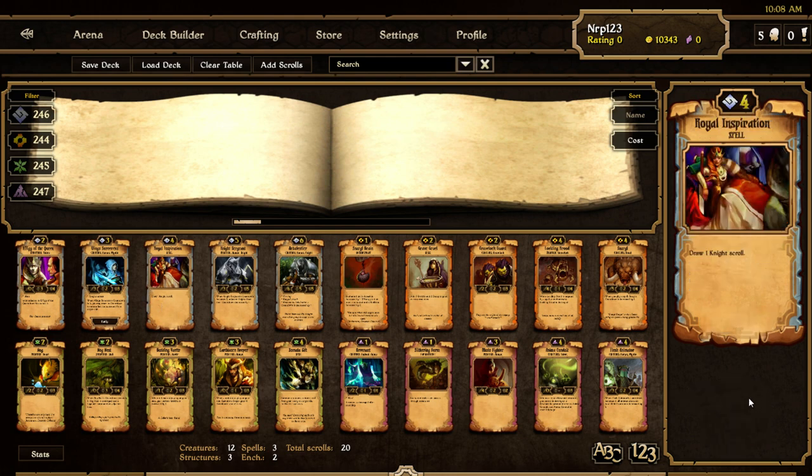Royal Inspiration is a spell for four cost — draw one knight scroll. I like this. I think this buffs late-game order decks because you'll be able to draw your knights. The only knights in order are Knight Scholar, Aging Knight, Honorable General, and Royal Vanguard. The soldiers — like the Relentless dudes, the spiky dudes, the wings guys — they're soldiers, not knights. So you'll really keep drawing your big units. Four cost is a lot though, so I'm not sure how much it'll be used.